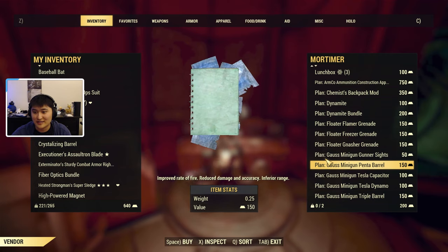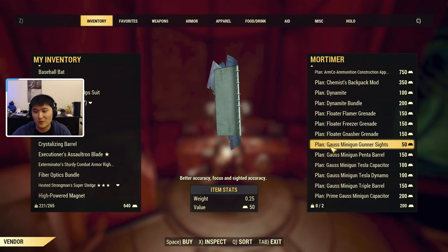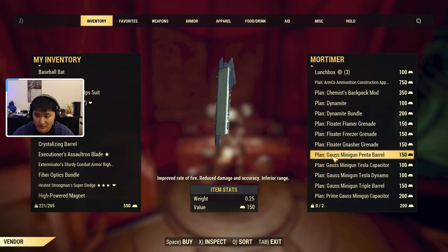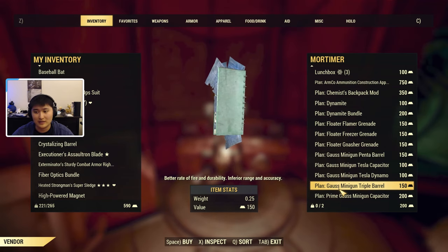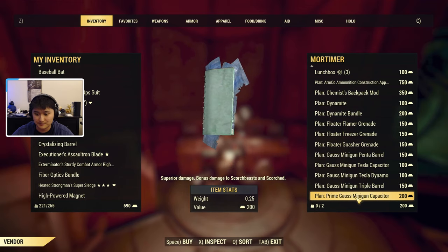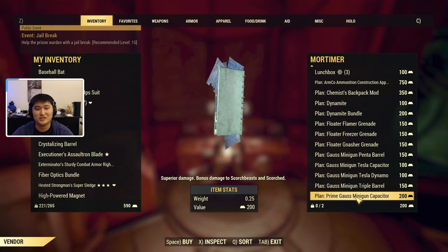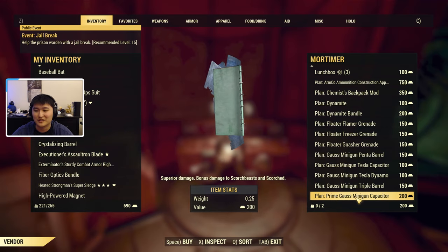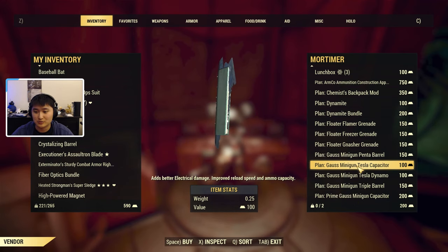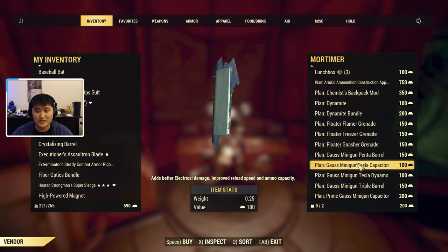And then we have all of these attachments. We have the Gauss minigun gunner sights — pretty much a ring sight. There is the Gauss minigun penta barrel and the triple barrel — those are the two barrel attachments, each being 150 Gold Bullion. Then there's the Tesla capacitor, the Tesla Dynamo, and the minigun capacitor, along with the Prime Gauss minigun capacitor. Those three fall under the damage type or ammo type category. The Tesla capacitor is 100 Gold Bullion, the minigun Tesla Dynamo is 100 Gold Bullion, and the capacitor is 200 Gold Bullion.